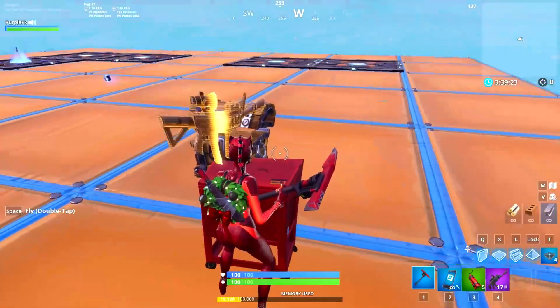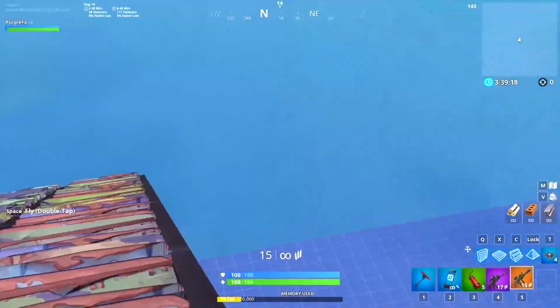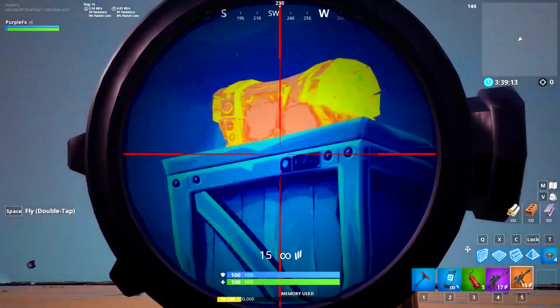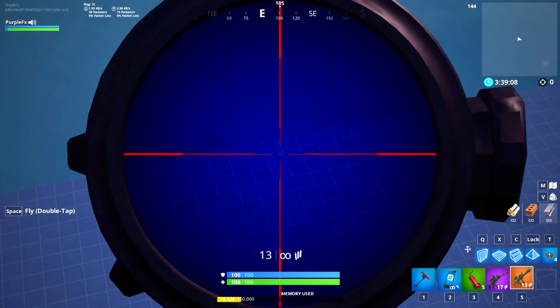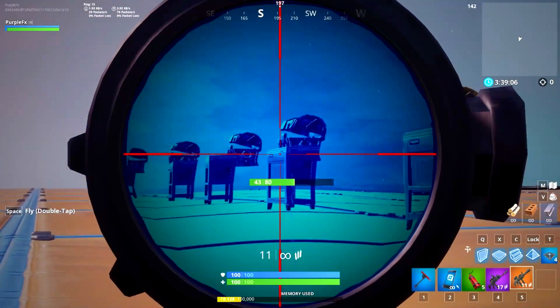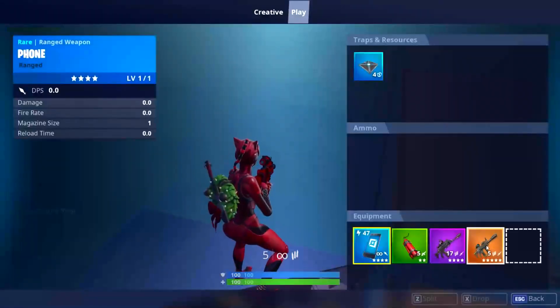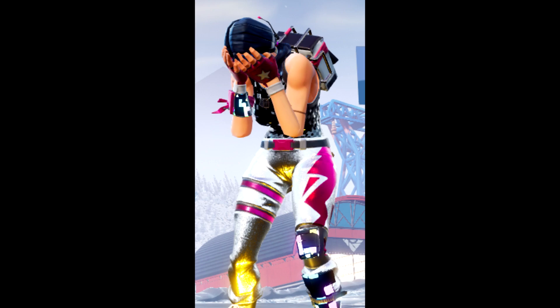Coming in at number one, the weapon that should get removed from Fortnite is the thermal scoped assault rifle. This is pretty much a remake of the scoped assault rifle, but now it has a legendary rarity and you can kind of have x-ray vision, which sounds really overpowered. But the damage is only a little better than the scoped AR and the fire rate is even worse. When you find this in a supply drop you are probably very disappointed because you were hoping for a legendary pump or heavy shotgun.